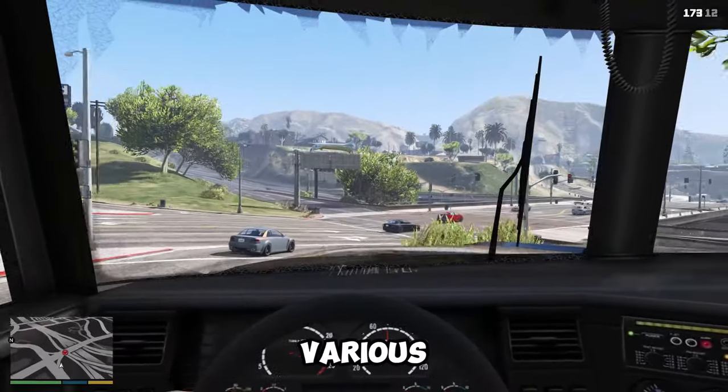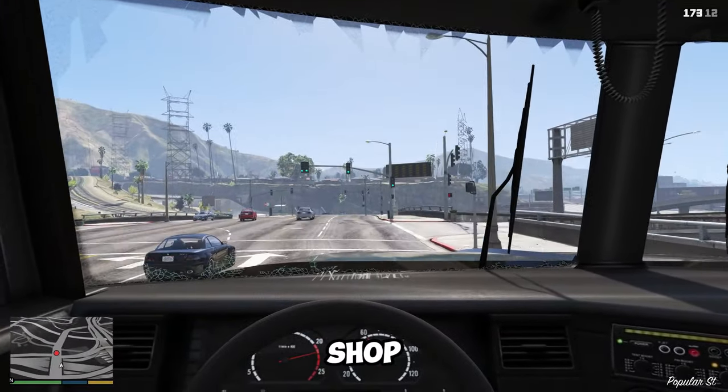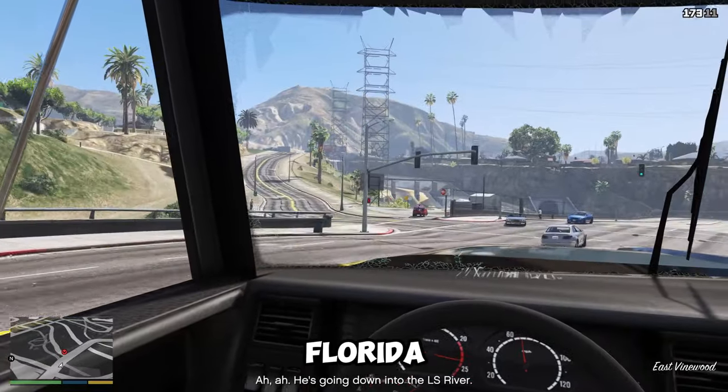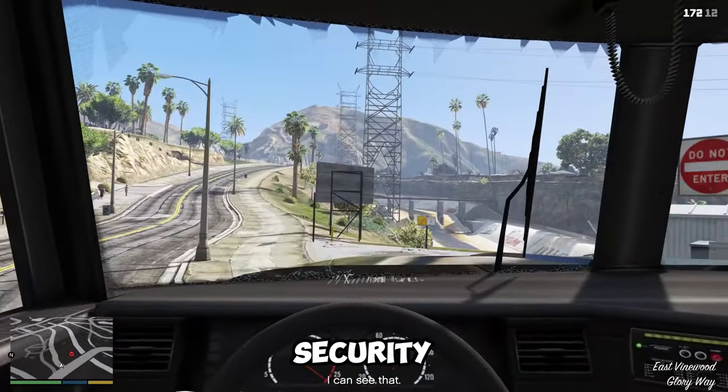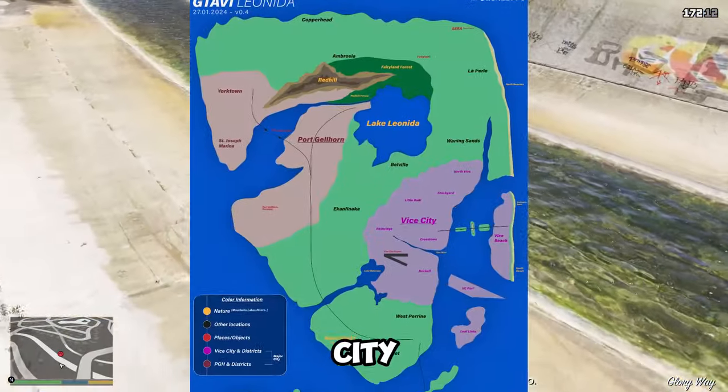The raceway will host various racing events and challenges, and will also have a museum and a gift shop. Port Gelhorn will also have a prison, which is based on the Florida State Prison, a maximum security facility that houses some of the most notorious criminals in the state.